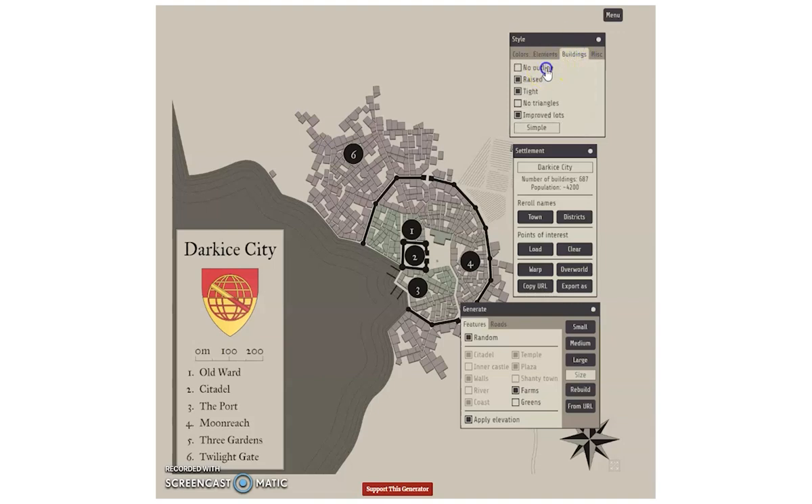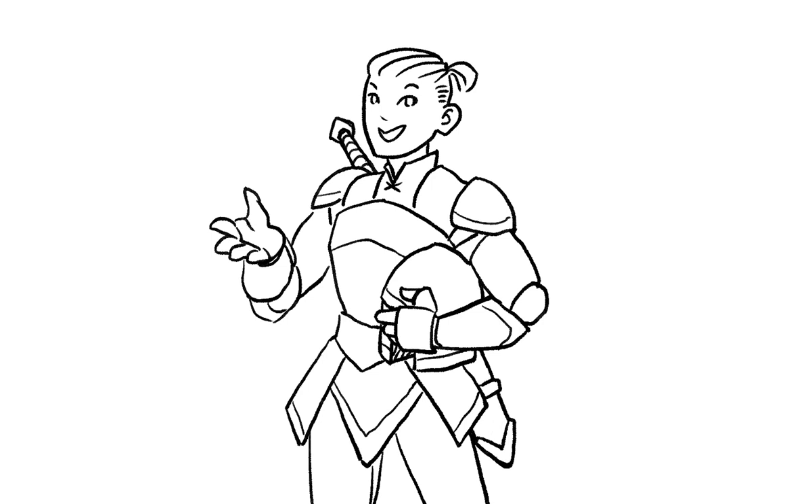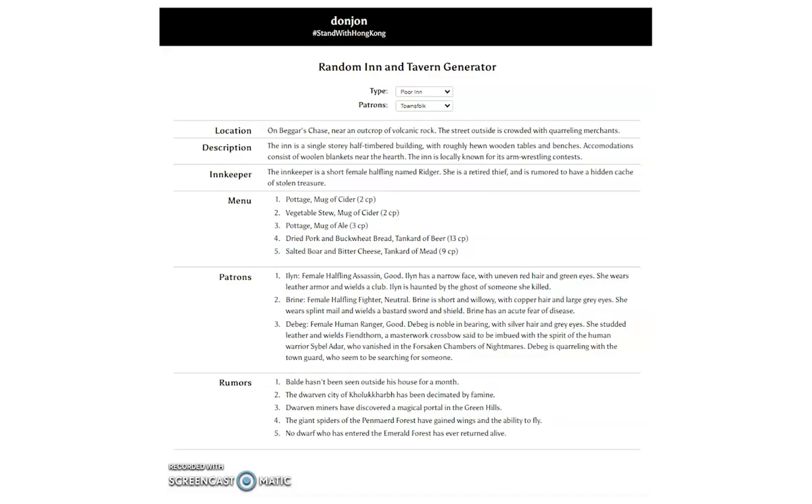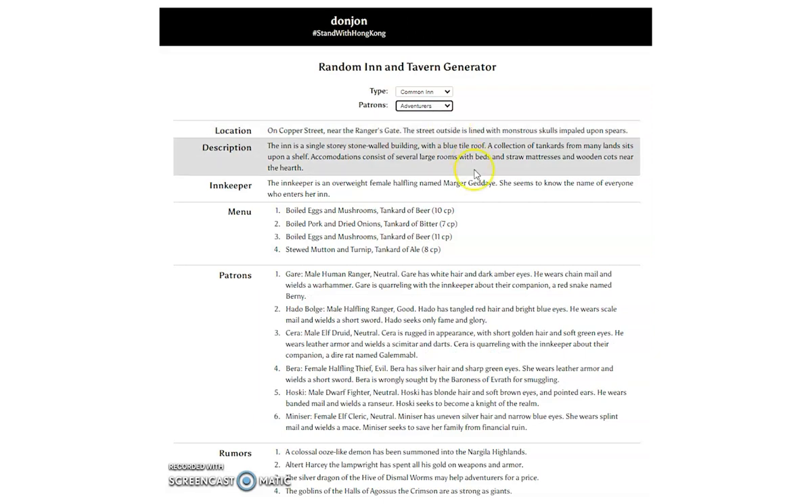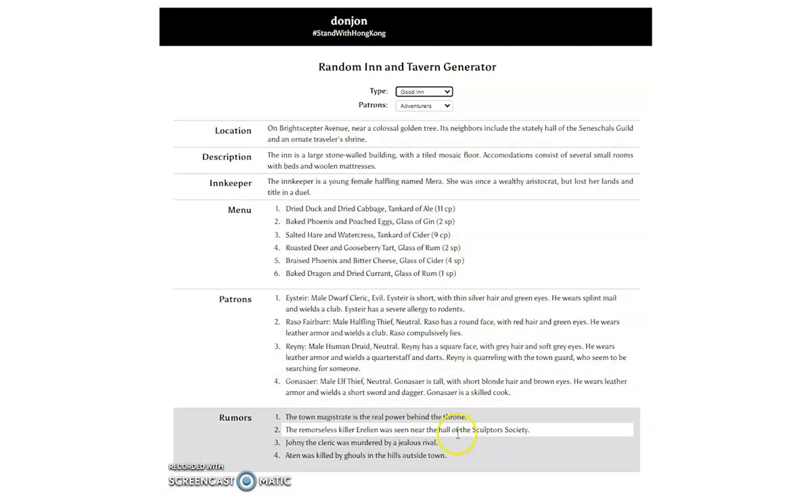Now that we have the basic map with its key features outlined, we'll need to populate it with stores, taverns, and other notable buildings. For this, we turn to one of our favorite tools: Donjon. Most adventuring parties immediately head for a tavern when they enter a town, and it's something you need to have ready with a bit more detail ahead of time. Their tavern generator makes a full inn with a single click — you get the name for the tavern, a description, patrons, and food dishes ready to go. Donjon also provides rumors that you can use as quest plot hooks for the surrounding areas.